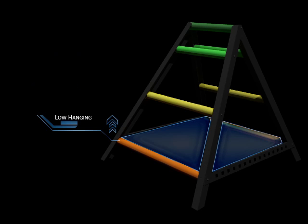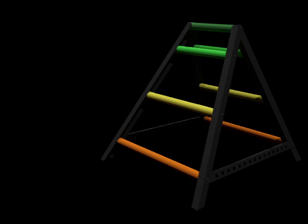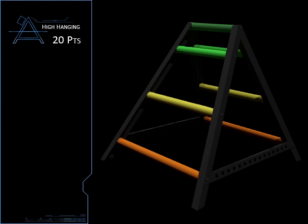A robot is considered low hanging if it is touching the ladder and every part of the robot is above the orange rung on the ladder. A robot on your Alliance that is high hanging on the ladder is worth 20 points. A robot on your Alliance that is low hanging on the ladder is worth 10 points.